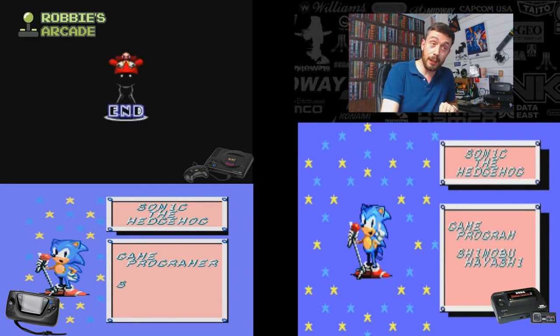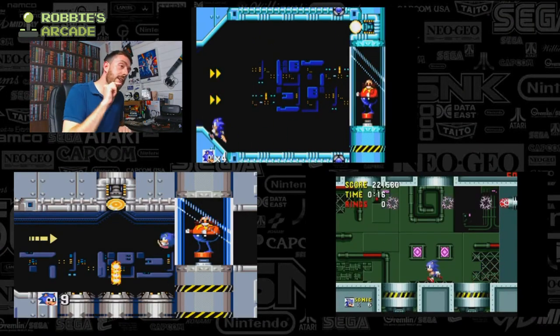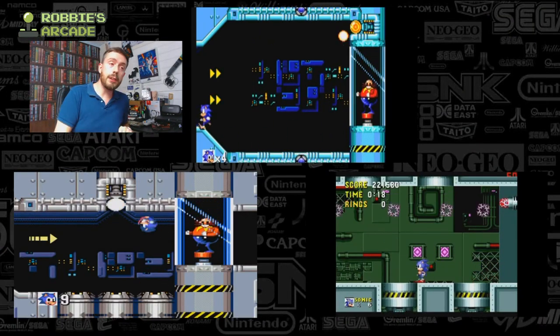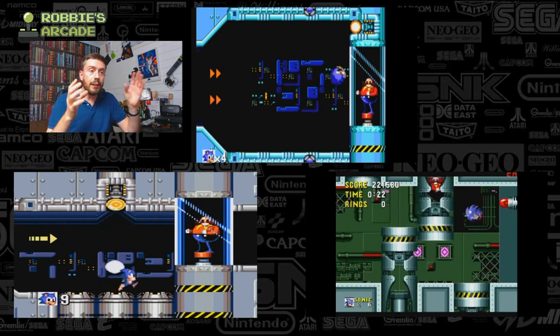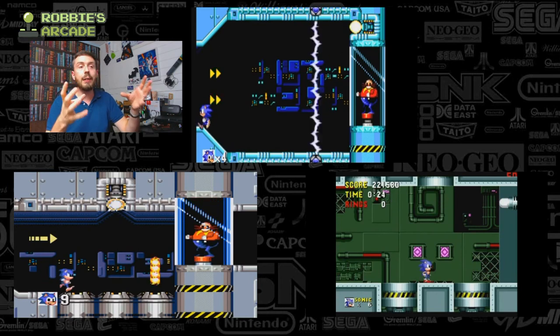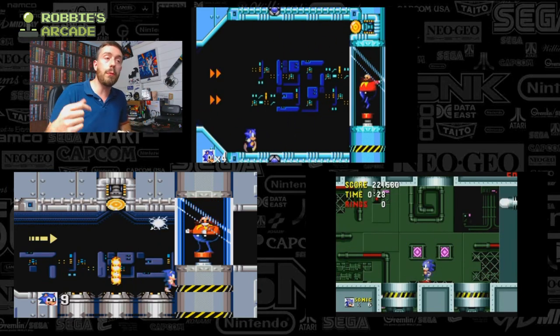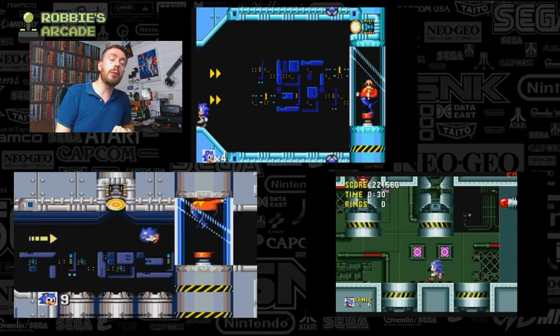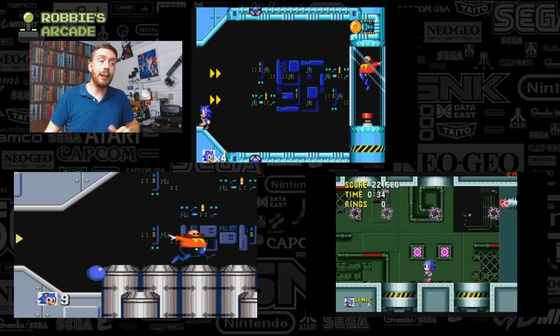Well, there you have it. That is the ending to Sonic the Hedgehog 1 for the Sega Mega Drive, the Sega Master System, and the Sega Game Gear. Very different in their own way — don't let anyone tell you it's just the same game. Look at them side by side: they are vastly, vastly different, both in resolution and the kind of battle you are facing at the end. And as you have already seen, the endings play out differently. Look how quickly the Game Gear one ended.